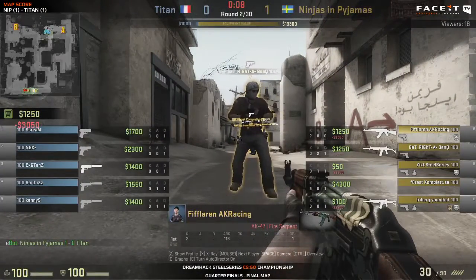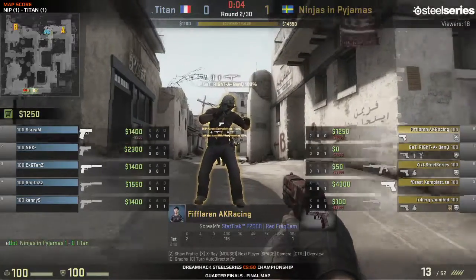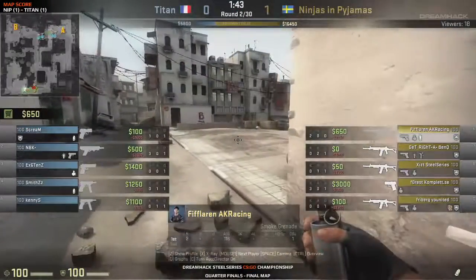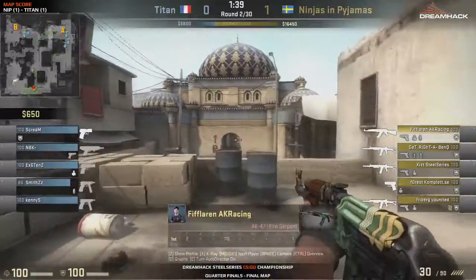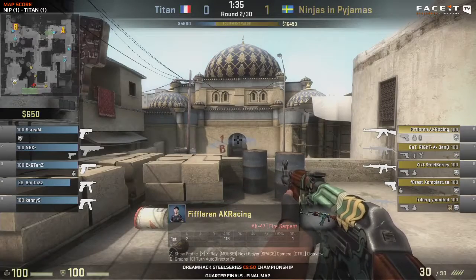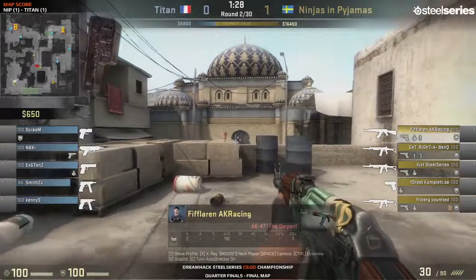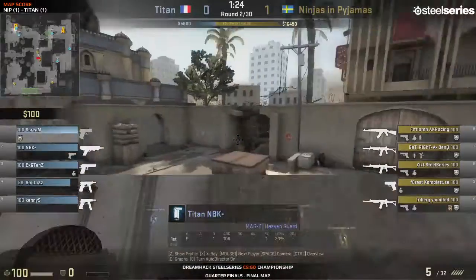This is really nice for NiP to get going, because one of the hardest things is managing economy on the CT side. This is actually where NiP find their downside — they're really good on the T side, but they like expensive buys with lots of SCARs. If you do that a bit too early, it's like not growing a business steadily. You want to grow things steadily — you don't want to grow too fast. It's the same with your economy here.